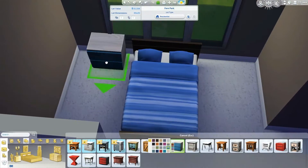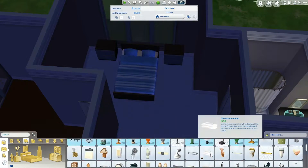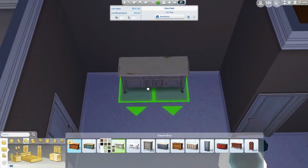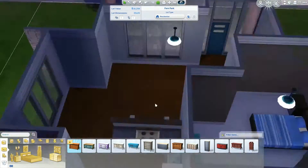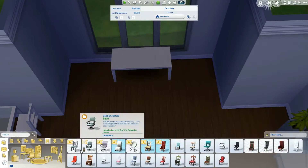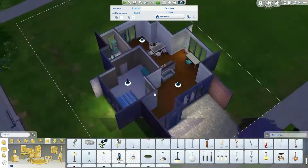I didn't add any pictures in this house because I did not want to go overboard and add tons of pictures — that would have been very bad. I also added a little office table just in case your sims want to buy a computer later on if they can afford it, and I added a little TV and one little plant.